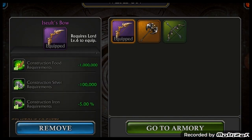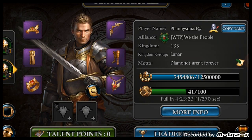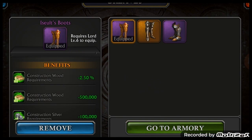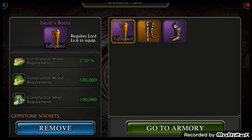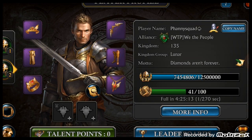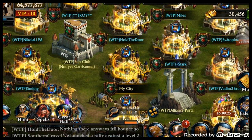Here's the bow — minus 100,000 silver. And the legs — minus 100,000 silver requirements. That adds up really fast. And if you get the orange gear, it's actually twice as good as the purple, so everything is doubled.